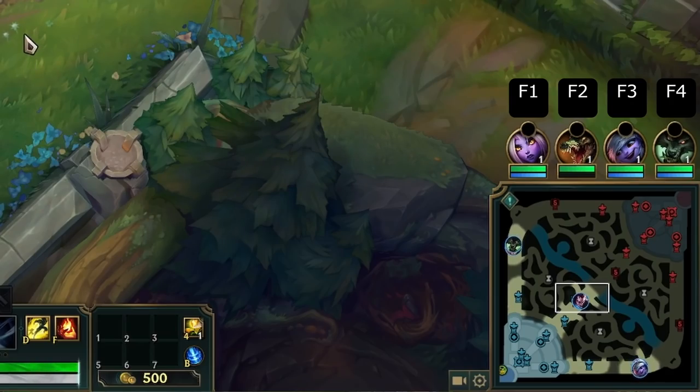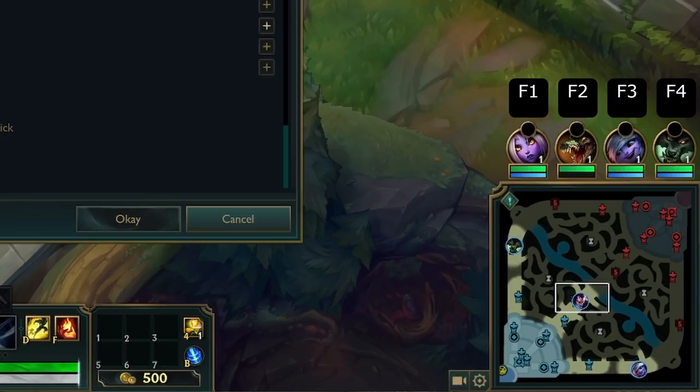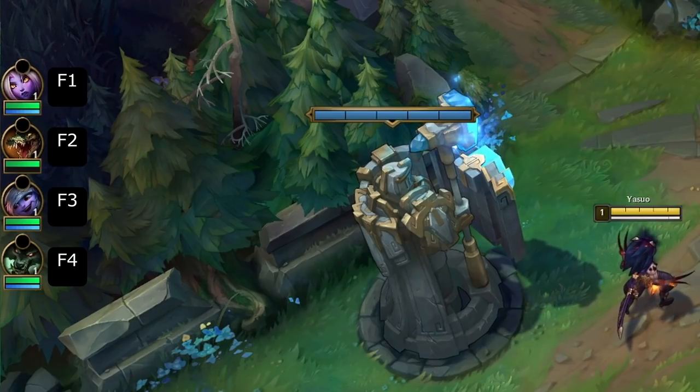Your team frames — the icons on top of the minimap — are aligned with your F keys as shown. In this case, F1 is for Soraka, F2 for Rennington, and so on. If you use team frames on the left, then it corresponds from top to bottom instead.